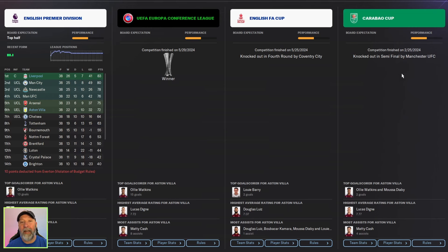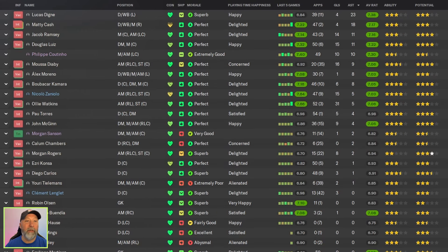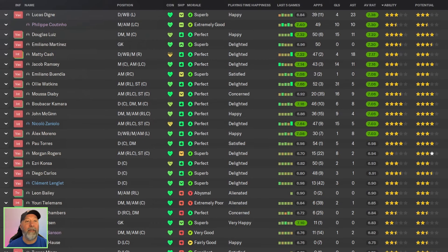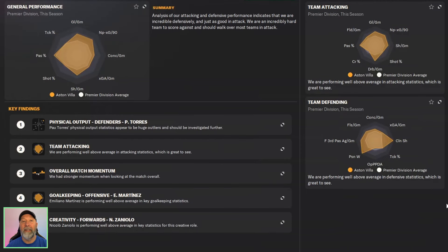FA Cup fourth round, not so much. Out in the semis of the Carabao Cup — not too bad there, but overall it was okay. Squad-wise, you are seeing a lot of green for them, which is nice. 31 goals for Ollie Watkins, Diaby with 16 assists, 23 for Lucas Digne, 18 for Matty Cash. Average rating: Lucas Digne above Coutinho with a 7.38. Liverpool's data hub not quite as attacking-minded as we've definitely seen — sometimes through the roof numbers, but this time on the average mark, well above Premier League average of course, but not quite as high as we're expecting. And Aston Villa pretty much the same, just slightly off numbers.